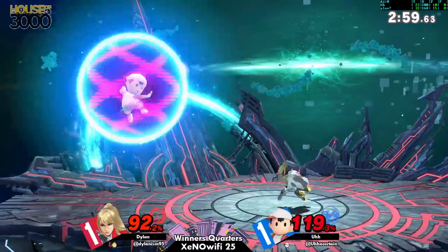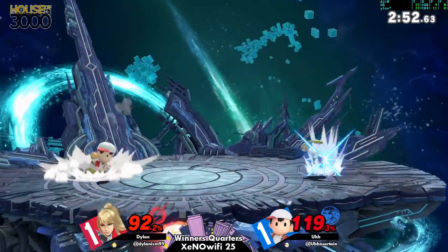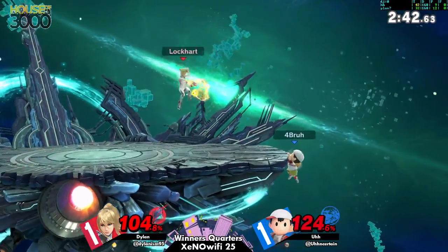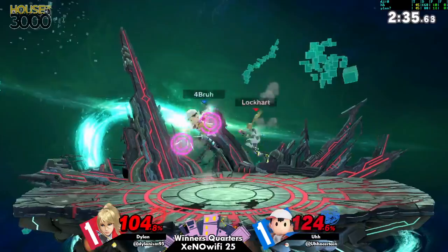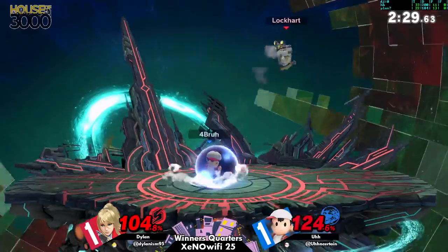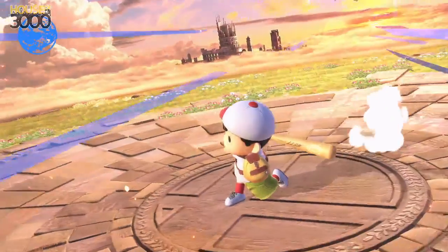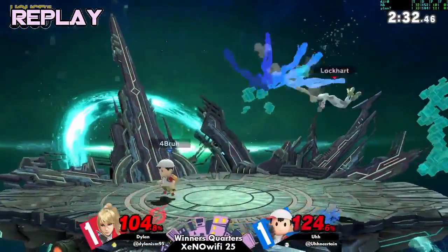Thanks for the raid! Oh my god — he's calling out ZSS jumping again and again. It's going to be a battle of wills. He just mistimed it. Dylan doesn't want to get too close because of magnet confirms — he has to be careful at all times. ZSS grabs the back air — good stuff to take the set.